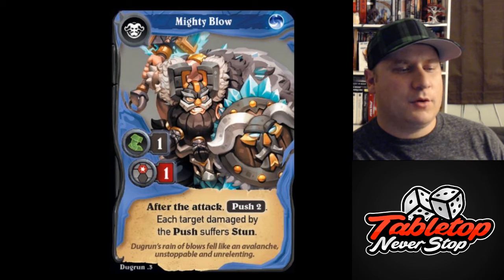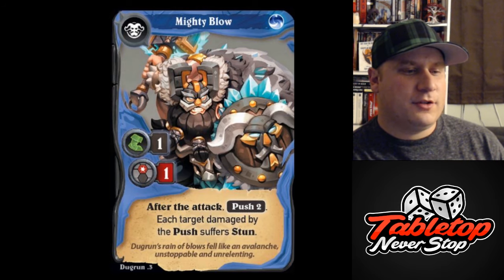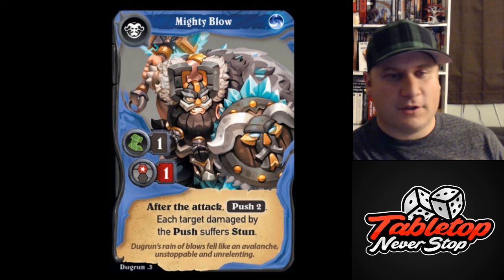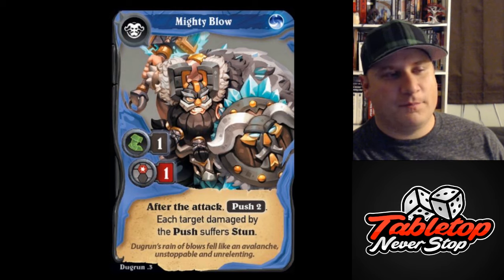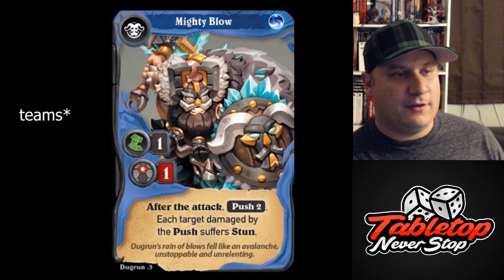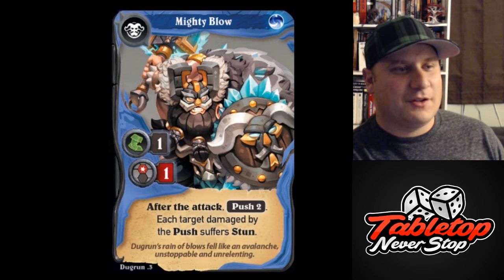Here we have Mighty Blow. This is a blue core, one movement, one damage attack, and then after the attack, push two. Each target damaged by the push suffers stun. Push two is good area control — you can hopefully knock enemies out of range of objectives. If they're in a situation where they can't be pushed two, you've got potential for a stun. Stun removes a card — it forces the opponent to remove a card of the character that was stunned from their hand. Since you draw at the end of your turn, when their new turn starts they'll be down a card. Stun is actually a really powerful ability, and I wouldn't be surprised to see decks trying to get as much stun as possible, because if you get stunned two or three times, you're pretty hosed. It's a nice sprinkle of control into Dugran's repertoire.